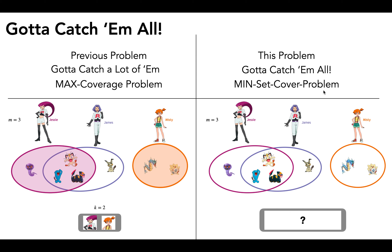In the min set cover problem, we have to select all the pokemon — we've got to catch them all. So we aren't really trying to maximize the number of pokemon; we know we've got to catch them all. Instead, we're trying to minimize the number of trainers needed to do so.